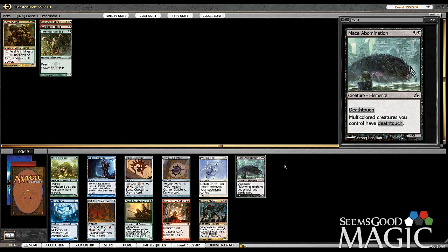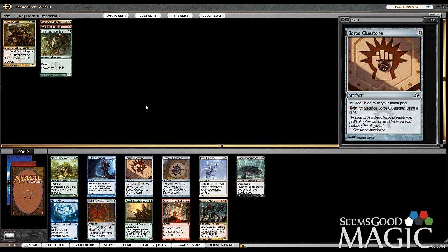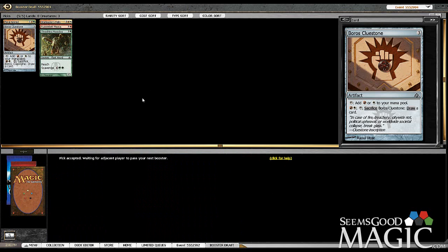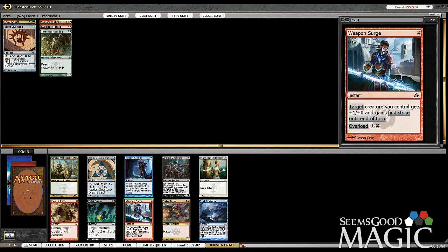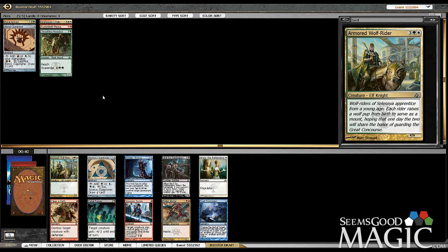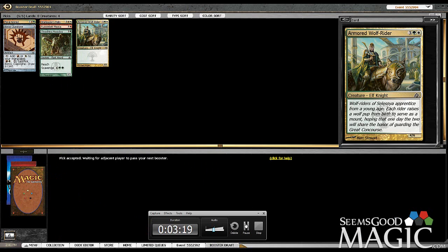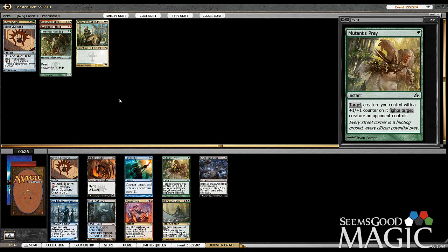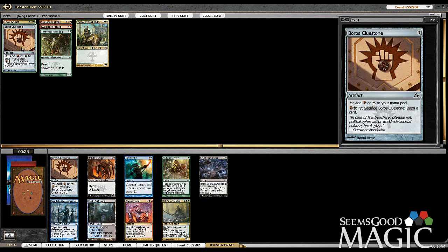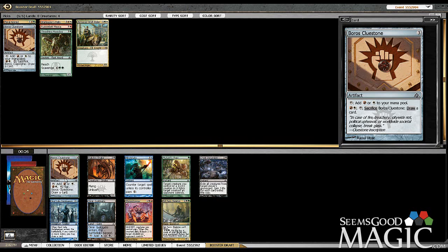Some pretty solid black picks here. We can also take Maze Abomination, but perhaps we want some fixing, so let's take the Boros Cluestone. It's a fairly late Jester, but there's also Weapon Surge and Armored Wolfrider. I think we're just going to take the Wolfrider — he's an awesome creature, underappreciated, usually goes later than he should. The black cards are continuing, but we still have a couple good cards in white. We have the Cluestone for fixing, so let's take a second Cluestone.